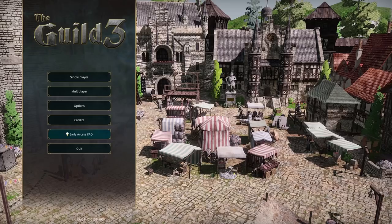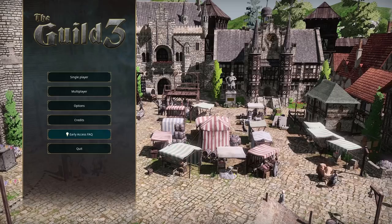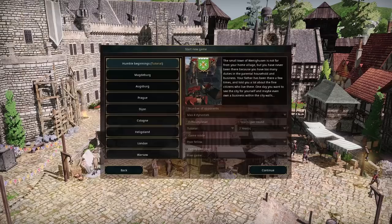The idea is that from our starting character, we create a dynasty that starts off at the very bottom rung of the society ladder — proper peasant-y — and then through hard work, money, and reputation, works its way up to the very top. On the channel in the past, we've had the Cupboard dynasty in London, the Cup of Tea dynasty in Paris, and the Piece of Cake dynasty in Magdeburg. Let's find out where our Guild 3 journey takes place this time.